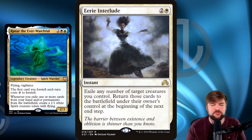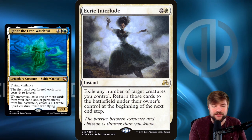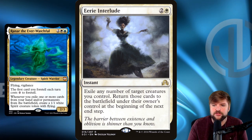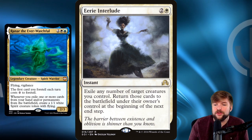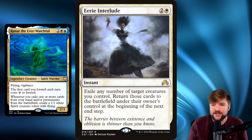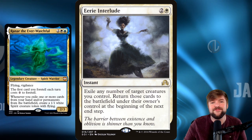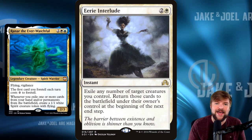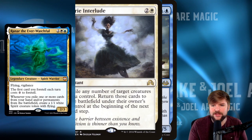Eerie Interlude is another card I really like with this effect — similar to Teferi's Protection except it falls into our exile-blink keyword. Exile any number of target creatures you control, and return those cards to the battlefield under their owner's control at the beginning of the next end step. Be aware this doesn't work on tokens — only on creature cards. But you can protect your board from a board wipe: the board wipe resolves, and then all your creatures come back with their ETBs again. That's huge.